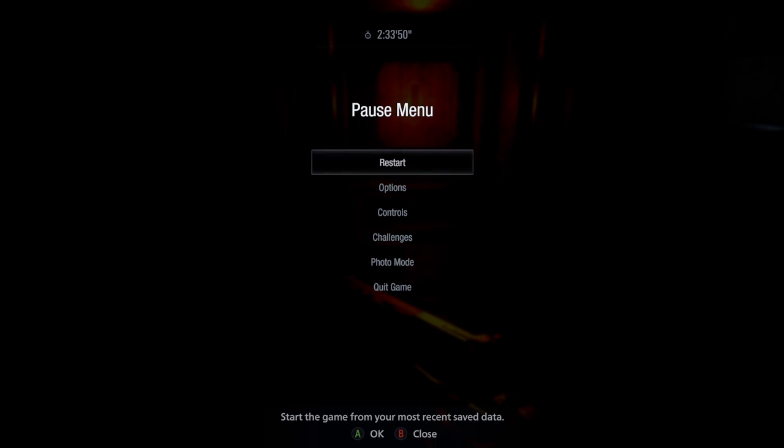Welcome back everyone, this is Dark Silence from Dark Silence Reviews coming at you with another tips and hints guide. This is going to be for the Wolf's Bang long barrel attachment — this one kind of eluded me a couple of times throughout the game.